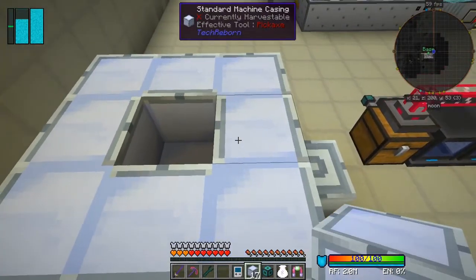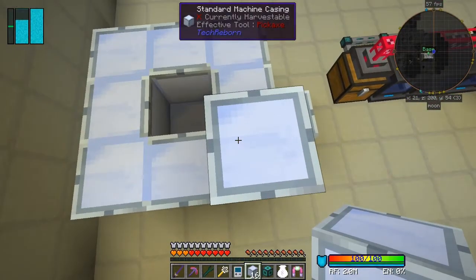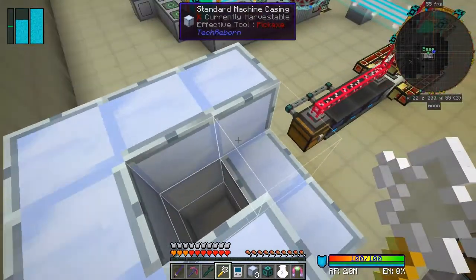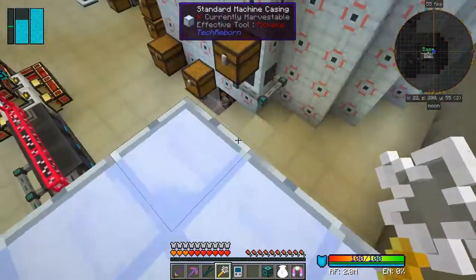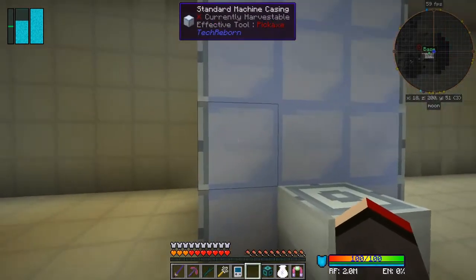You can use the super builder's wand - jump up, oops that doesn't work. Like that we can do that again, go up here, and then we can pull the last two in here like that. That then forms it - it doesn't give you a formation sort of notification but it is formed. You can see it's now got power, and it's not complaining. It's fairly expensive but I already created the standard machine casing recipe in the previous episode.